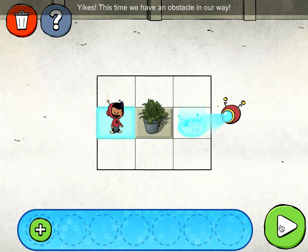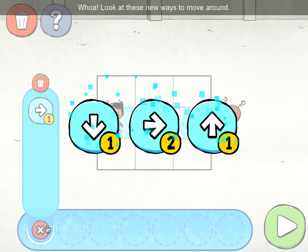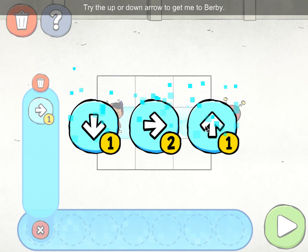Yikes, this time we have an obstacle in our way. Let's practice going around it. Whoa, look at these new ways to move around. Try the up or down arrow to get me to Burby.